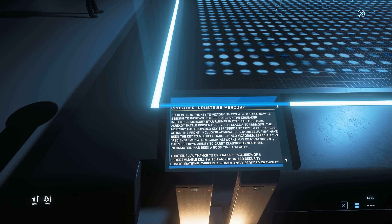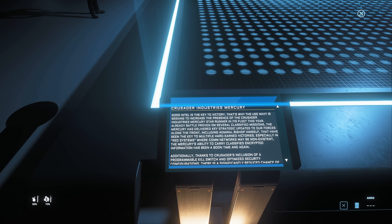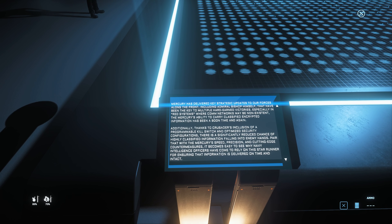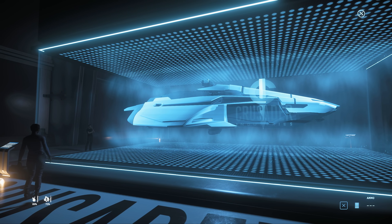Reading the description: 'Crusader Industries Mercury - good intel is the key to victory, and that's why the UEE Navy is seeking to increase the presence of the Mercury Star Runner in its fleet. Already battle-proven on several classified missions, the Mercury has delivered key strategic updates along the front. The Mercury's ability to carry classified encrypted information has been a boon, and thanks to a programmable kill switch and optimized security configurations, there is a significantly reduced chance of classified information falling into enemy hands. Pair that with the Mercury's speed, precision, and cutting-edge countermeasures, and it's easy to see why navy intelligence officers rely on it.'